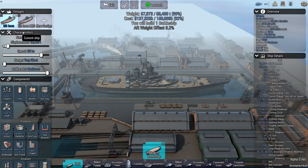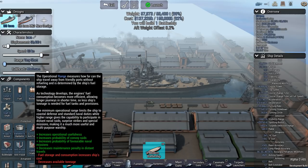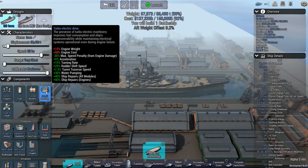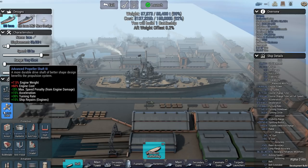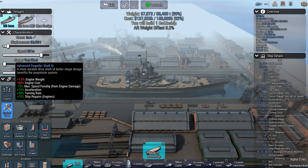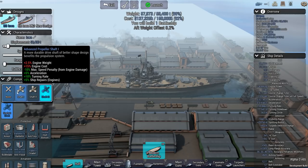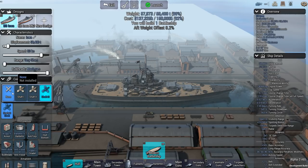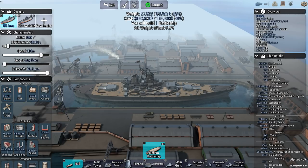I'd recommend the Iowa base design: 58,400 tons, 33 knots, very short engagement range until the campaign hits. Maximum bulkheads, Diesel 2, Oil, Forced Boilers, Auxiliary 3 — this one saved me, because it allowed water pumping to be very fast and the same goes for ship repairs. Shaft 3 reduces the max speed penalty from engine damage. If you want to save weight you can skip it; it only changes displacement by about 350 tons.